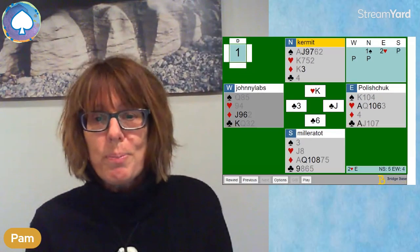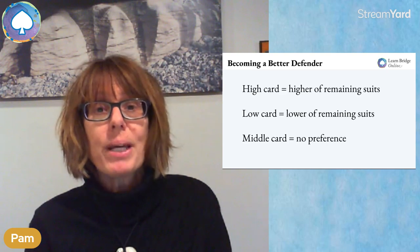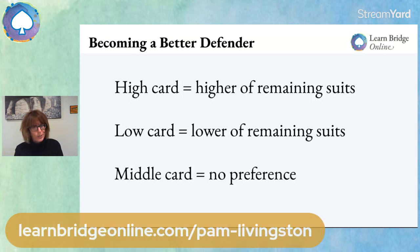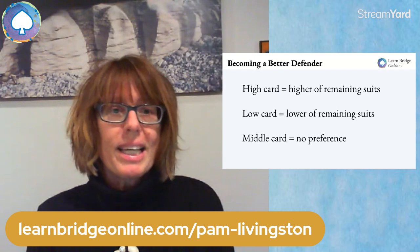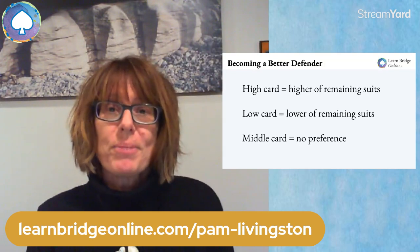So that was all about suit preference. Just a reminder: when sending a card back for partner to ruff, we can give a suit preference. Play a high card for the higher of the remaining suits, a low card for the lower of the remaining suits, and a middle card means no preference — either you like both suits or neither. Hope you enjoyed that defensive hand and learning about suit preference. See you next time!